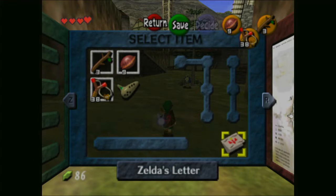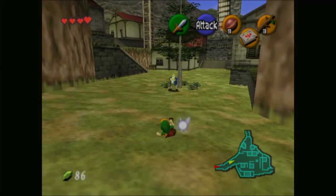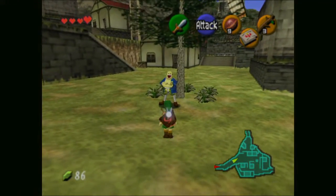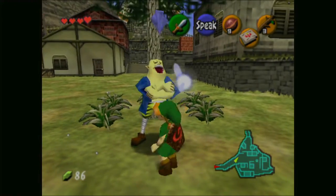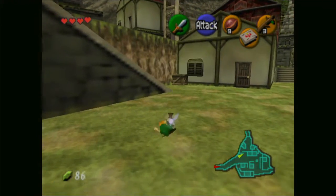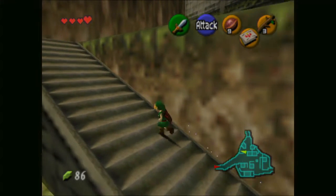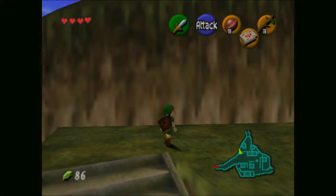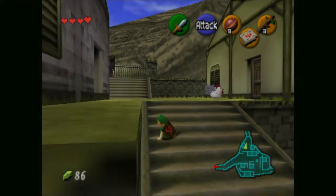Let me quickly get that out and probably save, because it's been a little bit. But anyway, let's take a look around town. There are quite a few things we can already do in Kakariko starting off, and I'm probably going to do a lot of them before we head up Death Mountain.